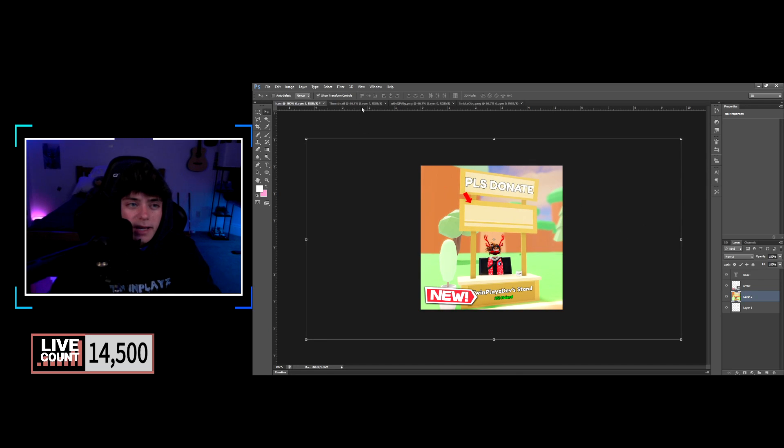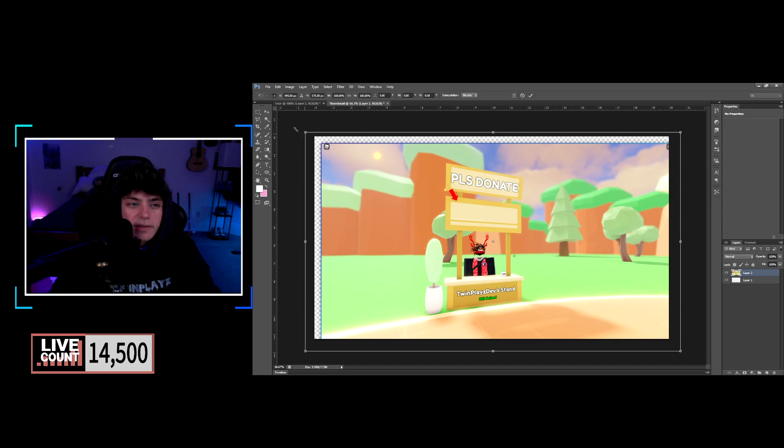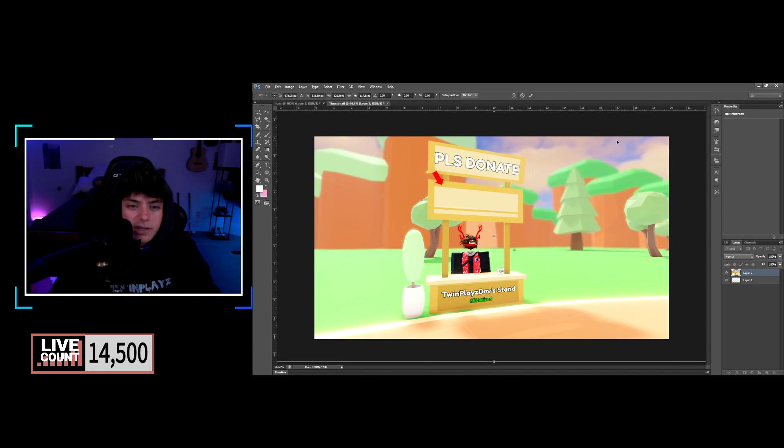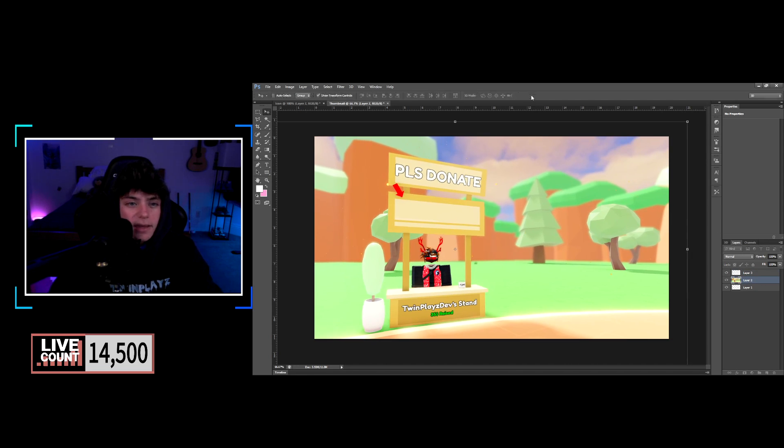Moving on to the thumbnail. I'll duplicate the layer and put this on the thumbnail canvas, closing the other files. Position the screenshot like this — that's perfect. Now I'm going to create a rectangle. Make it fit perfectly — that's how it looked in the thumbnail. Position the rectangle right here.